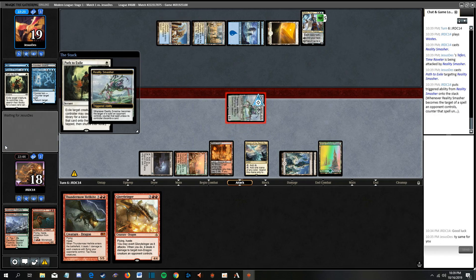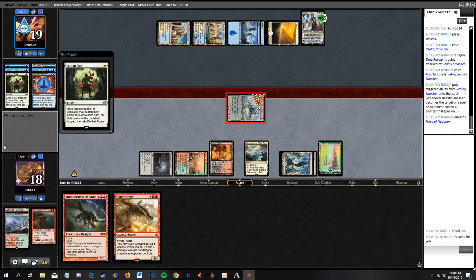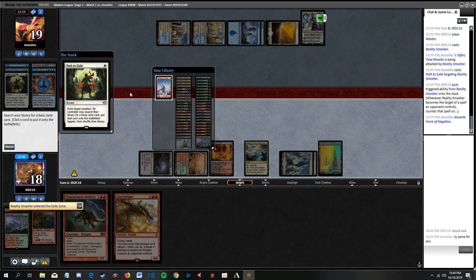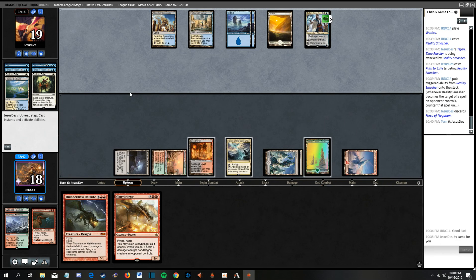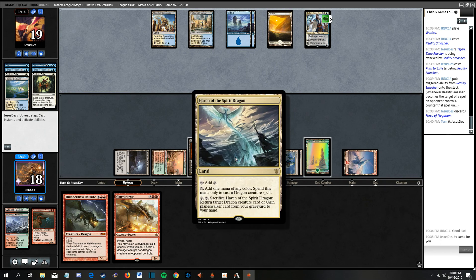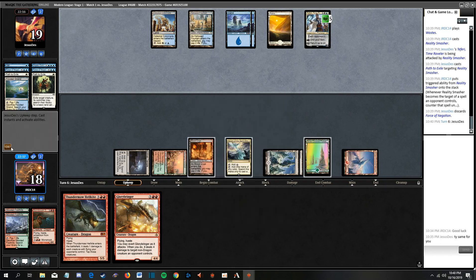I think we need to kill Teferi here. Yep, Path to Exile - you got another one. I have to discard another card here. Last basics out of our deck - one, two, three, four, five, six. Oh, we can actually pick up Stormbreath Dragon next turn - so there's that.